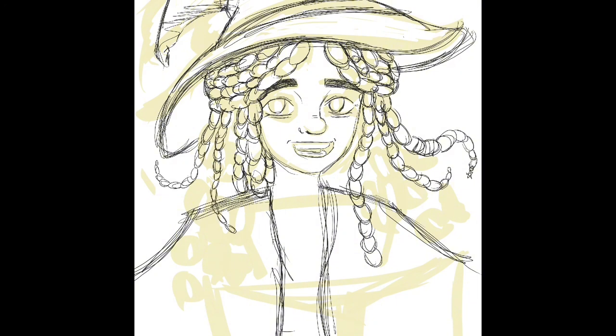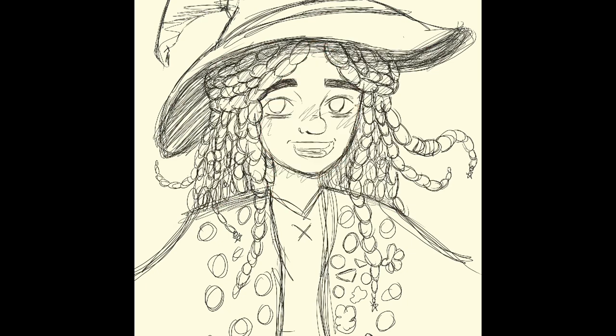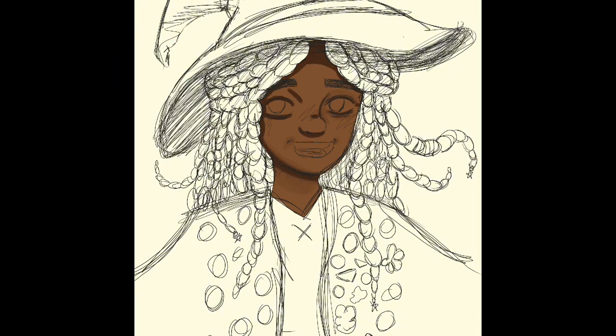I really like what I did with her design, and I thought it was fun. For her hair, I think it's inspired by Annabeth from the Percy Jackson show — like, half up, half down — because I thought it was really cute and I thought it would fit. I think Annabeth and Viola are very similar.